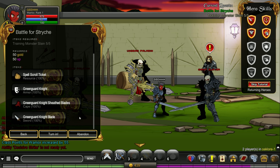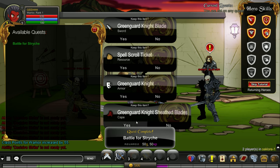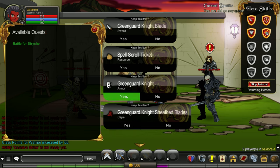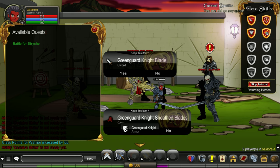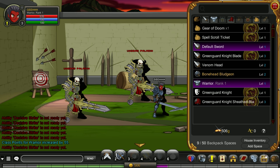We got a spell scroll ticket, a shield, a cape, and another sword. Turning it in. I think he wants me to pick something — take everything. The cape, the shield. We got some stuff. Equip it. Gear of doom — what is this?